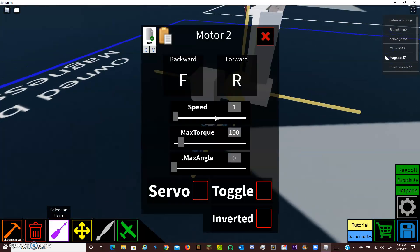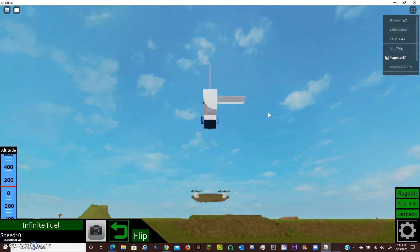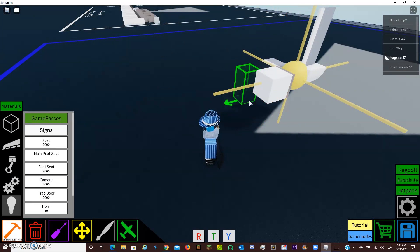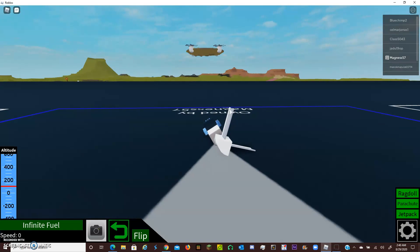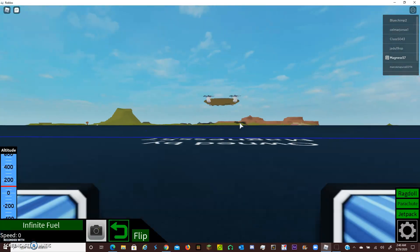The only programming you need to do if you want to do the absolute bare minimum is setting to P, to semicolon, servo, toggle, and place a seat — and you probably have the rest of the plane here. I'll go ahead and set the seat to the right position, delete this, and stick the correct chair on here. I'm glad I discovered that it's going in the wrong direction. Easy fix — if it's going in the wrong direction, you just simply swap the keys. Now I'm just going to change my camera view.